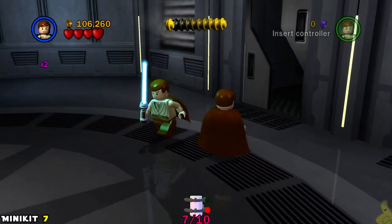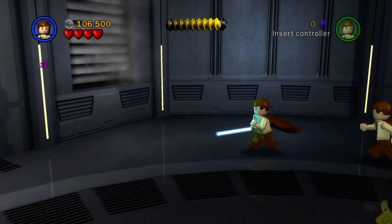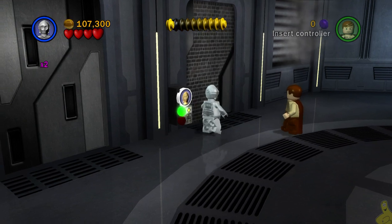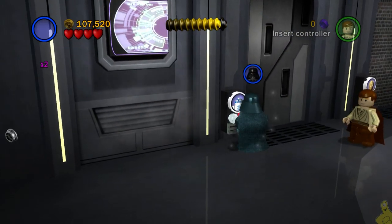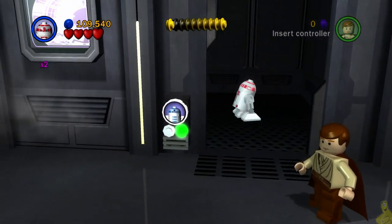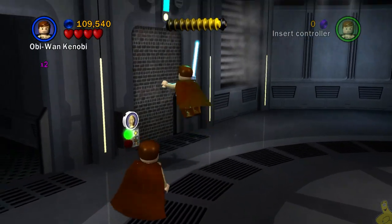Next up, we've got another door right here that just kind of opens up for us — nice and easy. We go ahead and collect that minikit. We're actually going to go check out the left-hand side — we've got a couple more doors we can hack open, not really essential though. Coming up next, if you're looking for those collectibles, it's going to be that red brick — the Astro Mech, the Super Astro Mech.